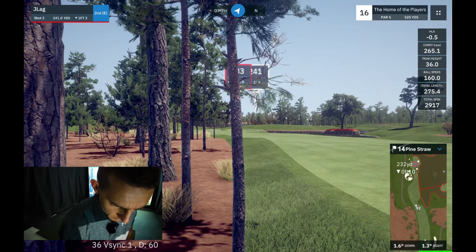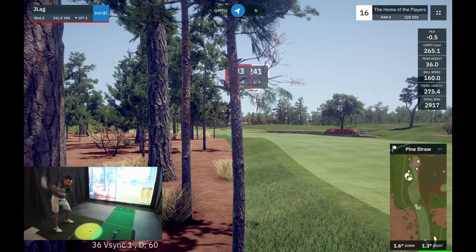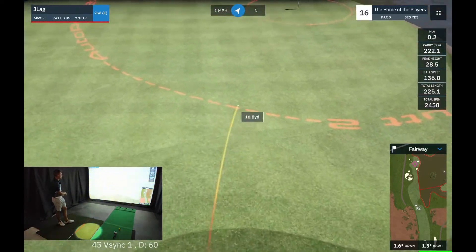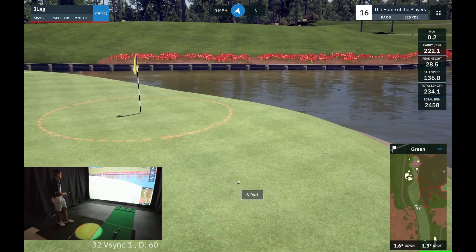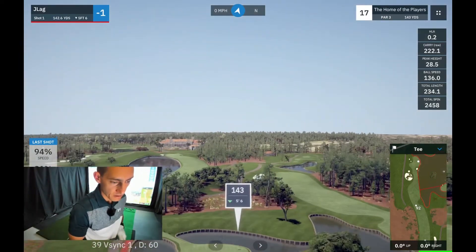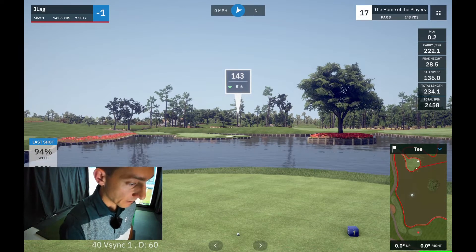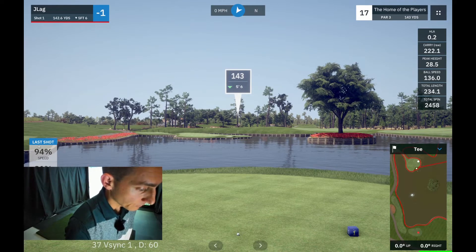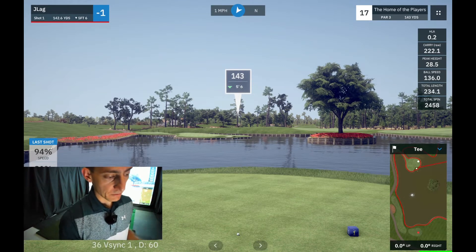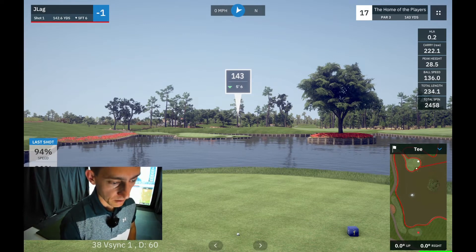I'm going to aim at the left-hand side of the green — it's 230 to get it there. I'll take a pitching wedge. You can see those frames dropping. It is pushing this laptop. So this is how you find out how your last shot was affected: off the pine straw it was 94% speed, so it took off six percent power. Generally with GS Pro in the rough it's about a five percent loss of power and 20% loss of spin, and that's exactly what we saw. So pine straw is going to be the same as just rough.